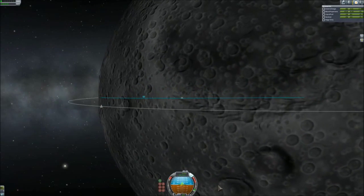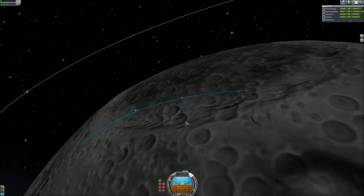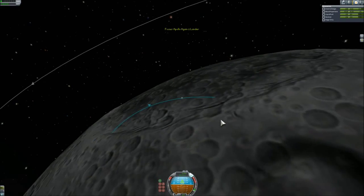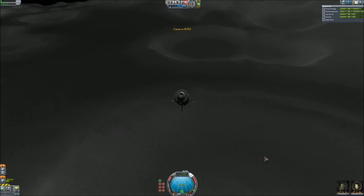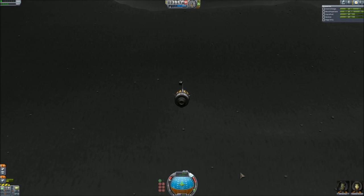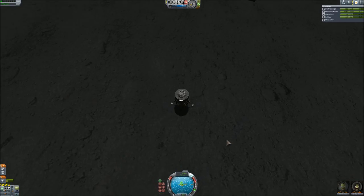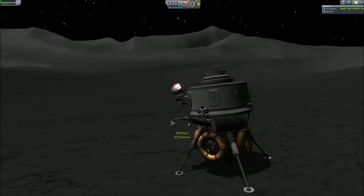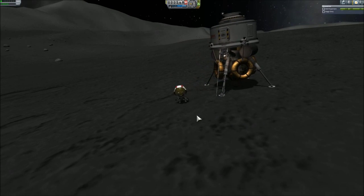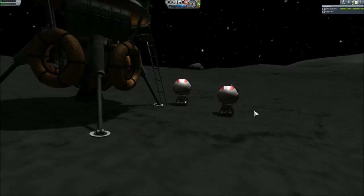The rocket is still not complete because I'm missing one diameter step — the original Saturn V has a step in diameter between the second and third stages, and I don't have that because there's no corresponding tank size. Here's the landing: it was quite on target but I touched down somewhat faster than ideal. No problem though, so it was successful. Getting out with the ladder — it really looks similar to the real LM, with tanks visible on the bottom side of the ascent stage. Just a short visit to the surface and back.